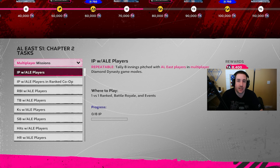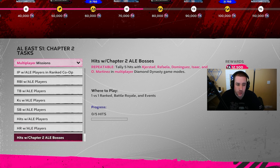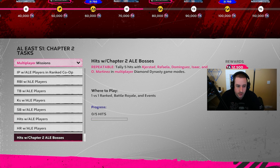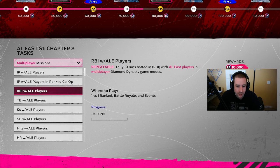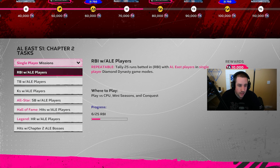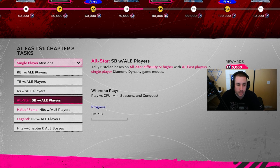Play at home — play at Shield Woods and you should be good. Now the other thing I like is the multiplayer missions, because you can play these in events. Besides the ranked co-op stuff and innings pitched in ranked co-op, you can do everything else in events, which is really nice. The missions for these would be: tally eight innings pitched, get 10 RBIs, 20 total bases, 10 strikeouts, three stolen bases, five hits, three home runs, and tally five hits with the bosses — and you get 12,500 XP. So if you want to play online via events or ranked, this is a good route as well.